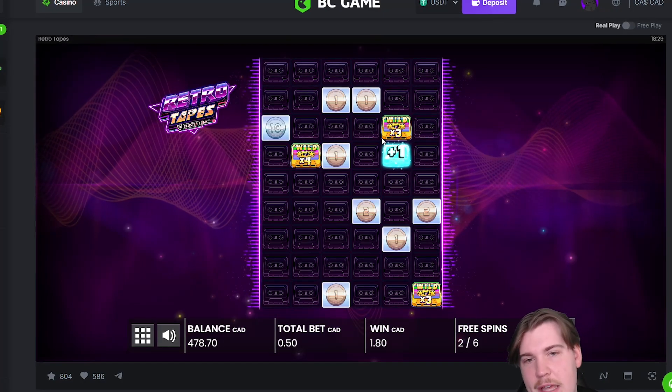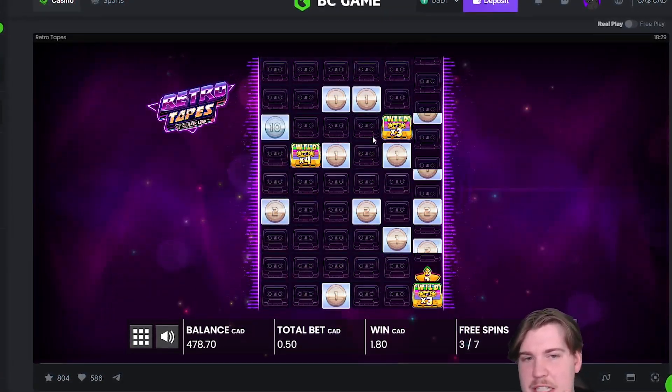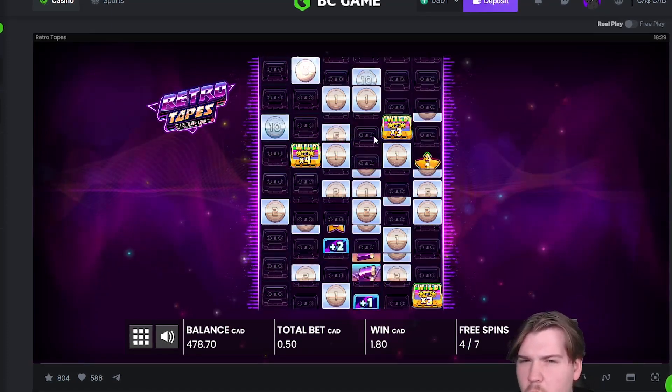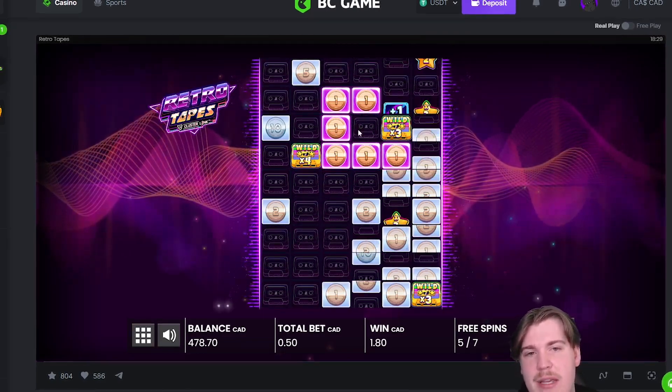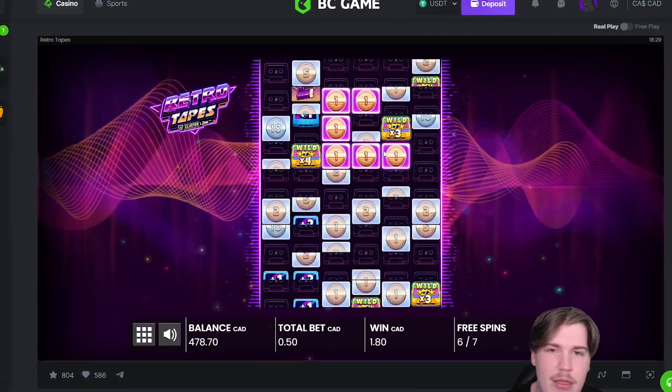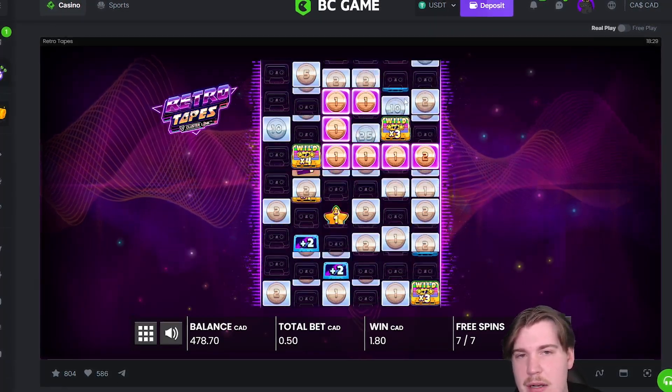Extra spins kind of helps. This is so max-winnable because it's a 10,000x max win — you can pay for, I think it's 400x. Nice, we actually connected. Now if we get a big connection on here this could actually be a decent win, like a 100x or something like that.